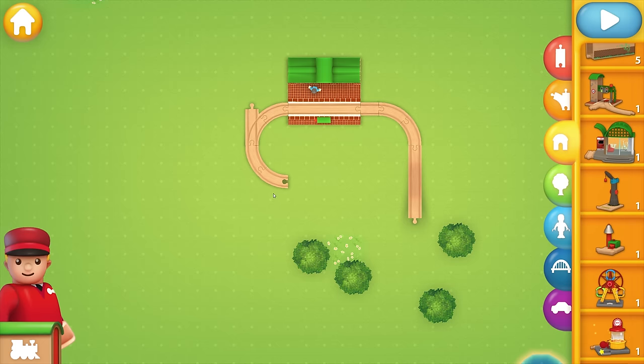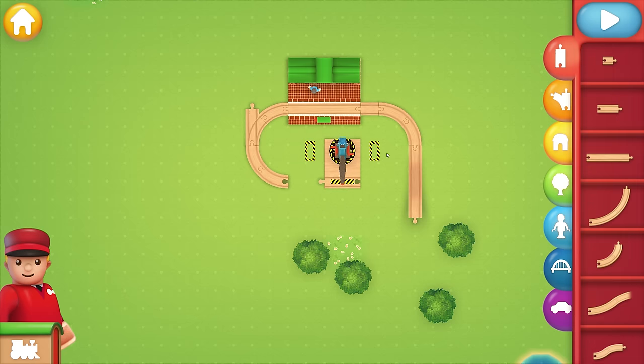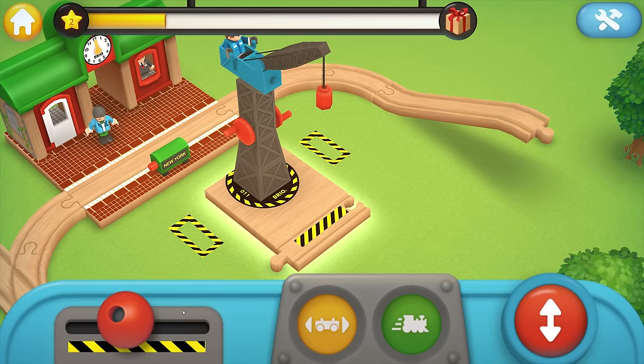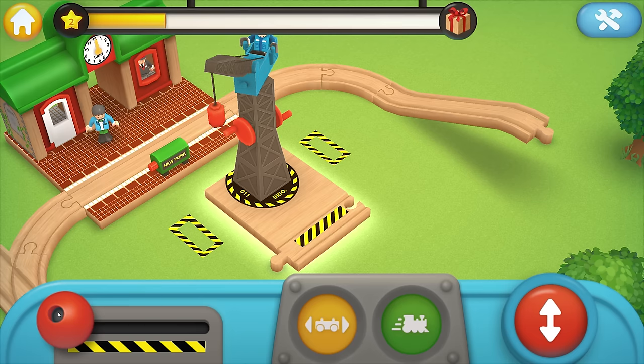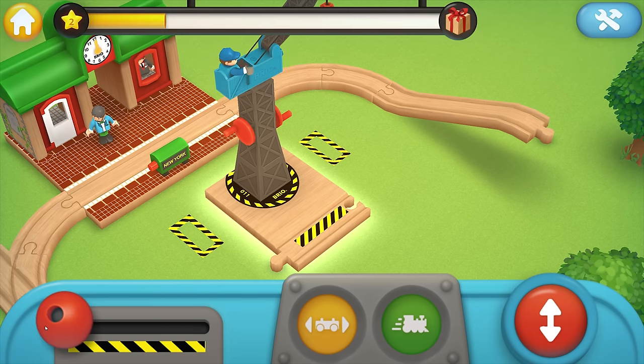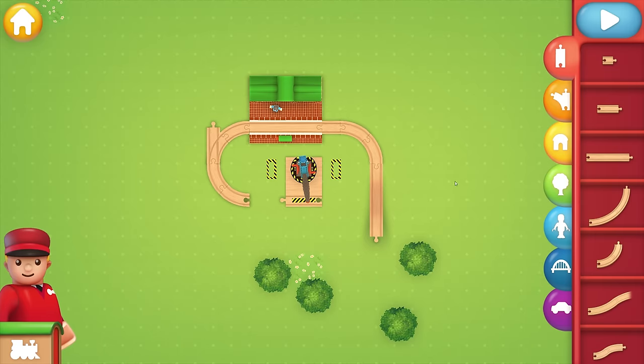We're going to get the crane but we do have this one. We've got to figure out this piece — the crane can move from side to side. Let's check the 3D view. We have a cargo train, and that's why it needs a certain amount of space, so let's fill in the filler here.